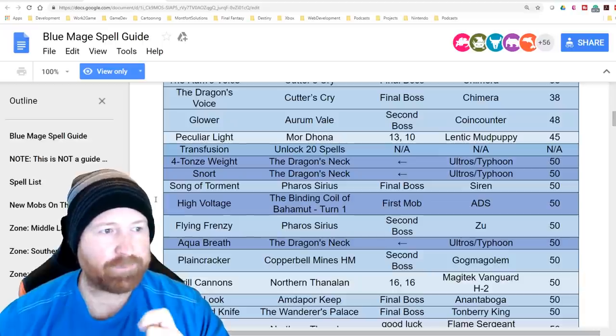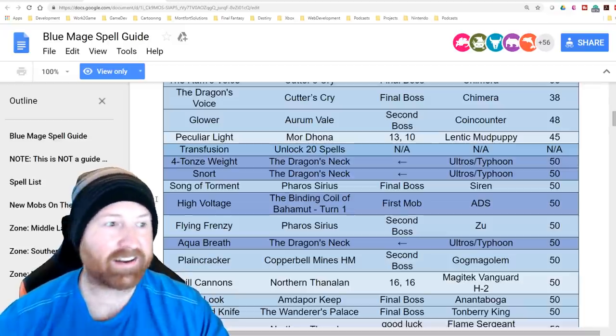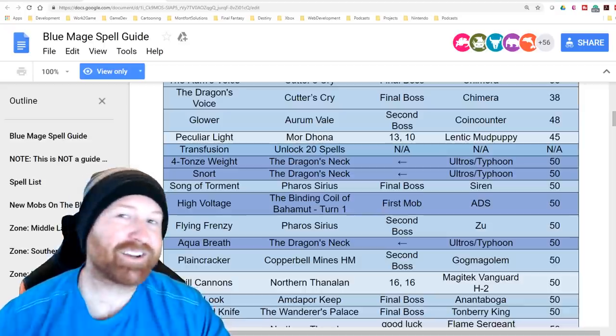4-tonze Weight from the Dragon's Neck, and Snort from Ultros in the Typhoon fight — this is amazing, I'm really excited to see that one. Song of Torment from Pharos Sirius's final boss. High Voltage from the first mob in the Binding Coil of Bahamut — we knew we were going back there.